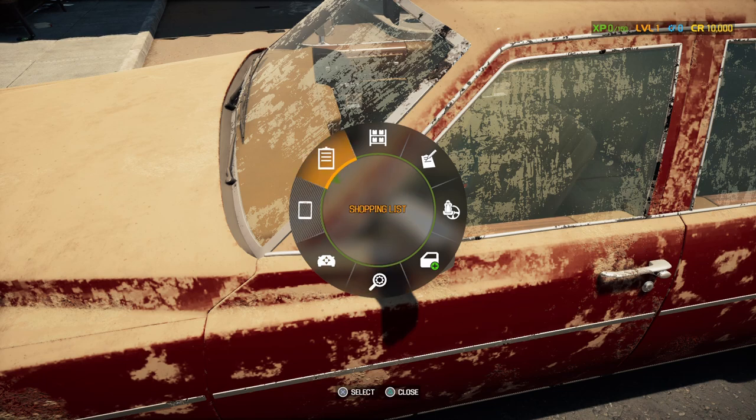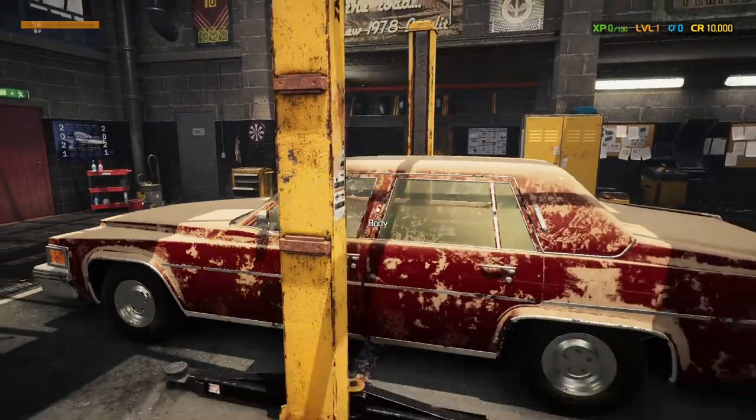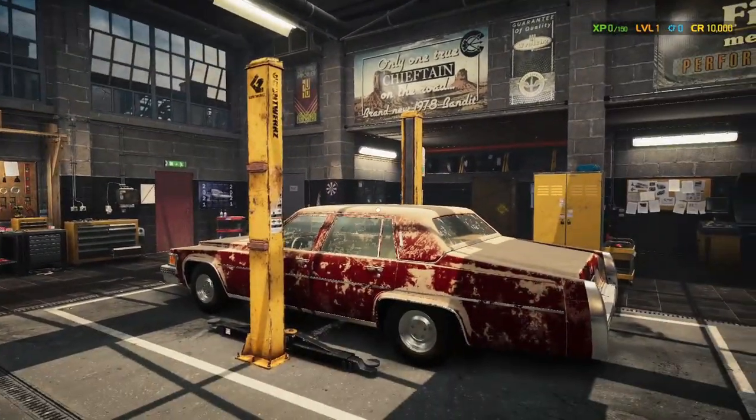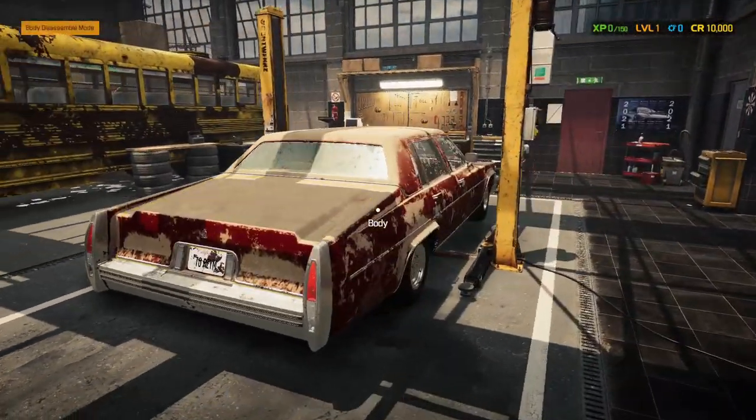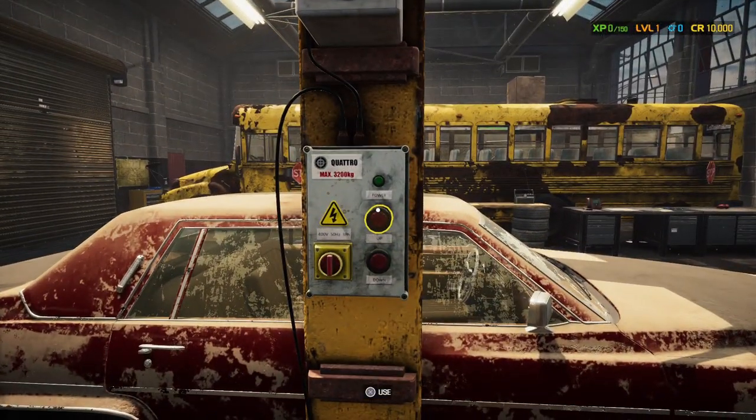Shopping List doesn't have anything in it right now since we haven't found any bad parts yet. Let's go ahead and Move the Car — click on that and we can take it to the Entrances or right to the Car Lift. There we go — it puts it right in line with where it needs to be on our lifter.